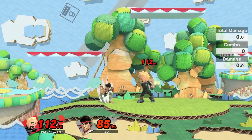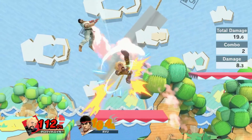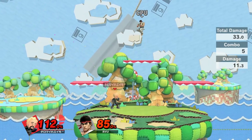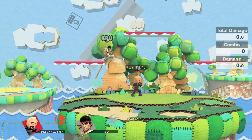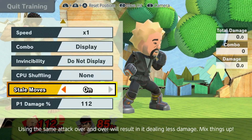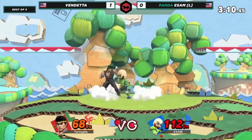So what ESAM actually did in this situation was up air, up air, thrust uppercut on the ground. And you'll see there, it killed. But in the actual game, ESAM's thrust uppercut was stale because he'd used it, I believe, out of shield against Ryu's down tilt.